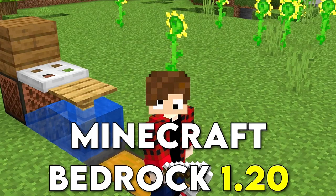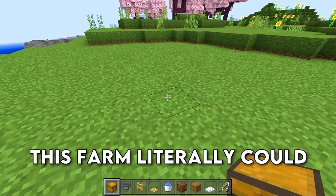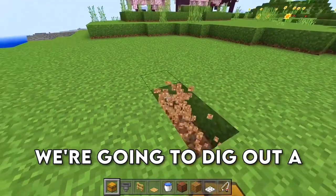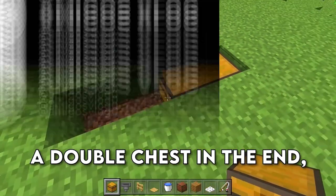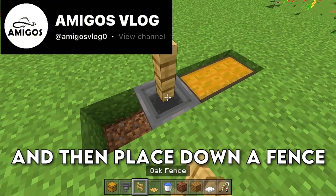The easiest AFK fish farm for Minecraft Bedrock 1.20 — all materials will be in the description. This farm literally could not be any easier to build. We're gonna dig out a four-block hole, place down a double chest, and run a hopper into that double chest.